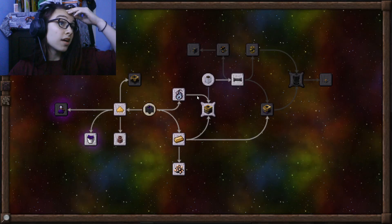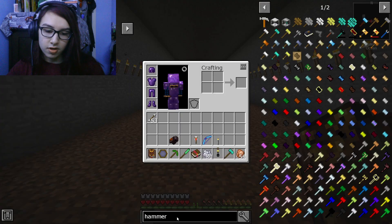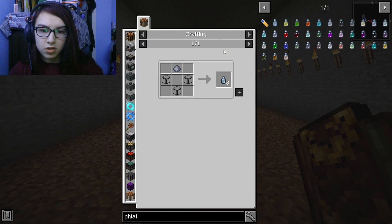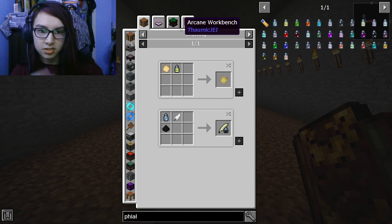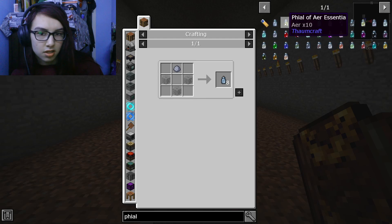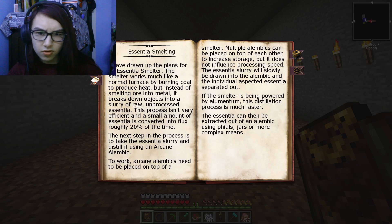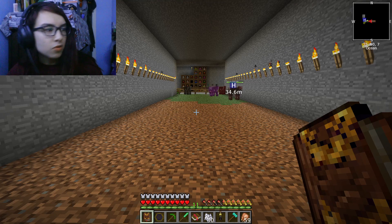What do you need silverwood planks for? I should have started this earlier. Hold on, let me figure out how I get vials. How do I get this? Obviously what it can be used for is that stuff, but I need specifically the air essentia. I think that's what I have to use this for. I'll be back — I'm going to figure this out.